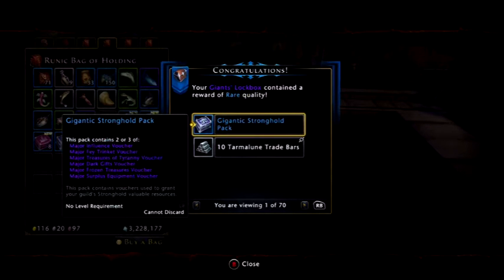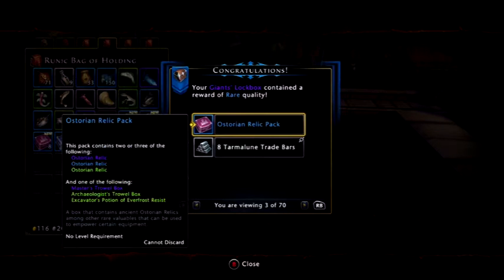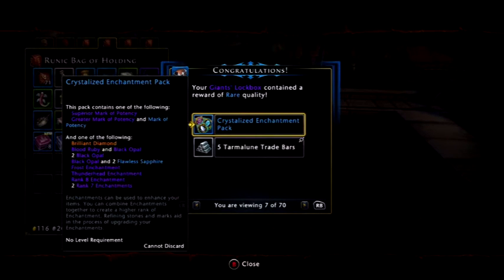Got a few things showing up. We've got a gigantic strongbox which is just major vouchers, trade bars. We've got an ice pack artifact, which is artifacts and refinement stones. Story and relics — nothing special there. Story and relics again, nothing special. Frozen companion pack — that's always nice to have, I actually want quite a few of them. Frozen pack again. Crystallised enchantment pack — always nice, nothing new.